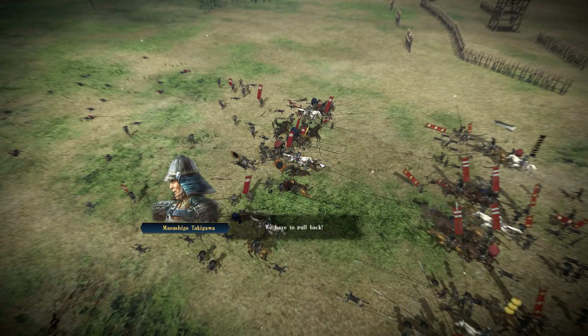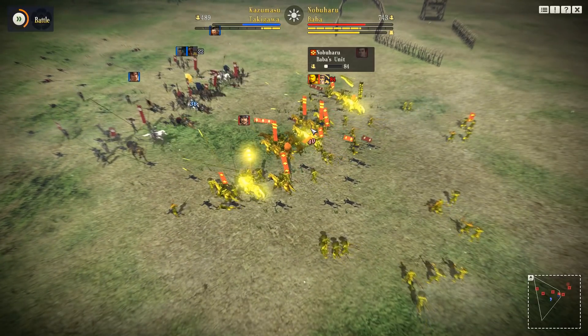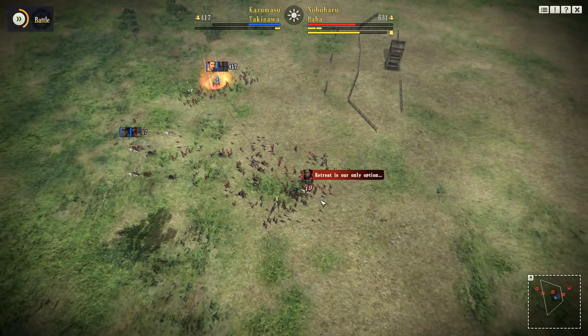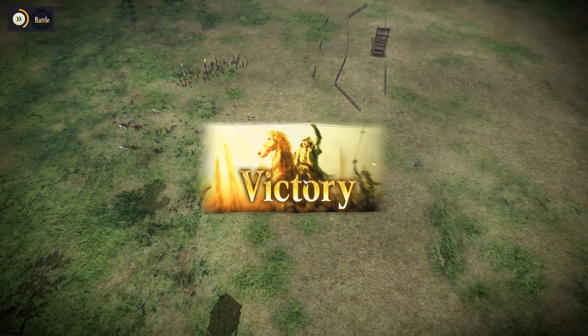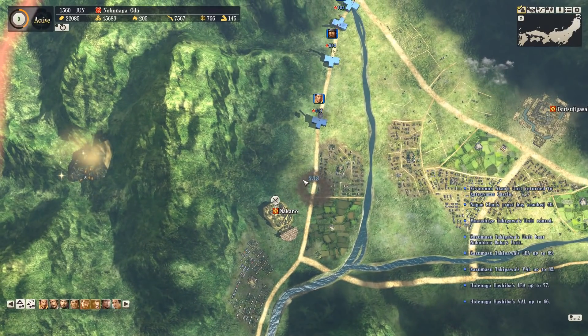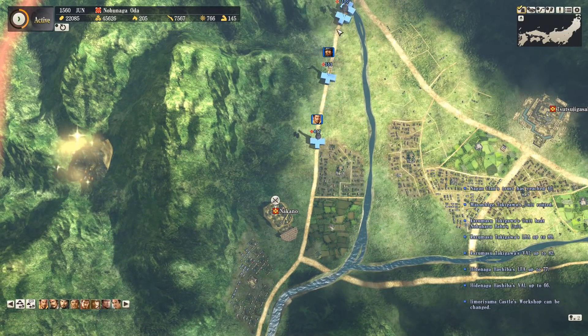So we lose one unit. The enemy have fewer than 100 troops left, so all we have to do is touch them and that will end the fight. Eventually somebody comes over, does the requisite touching, and there we have it - victory.